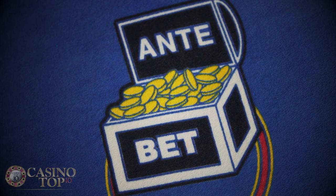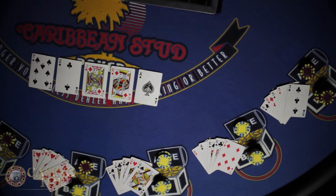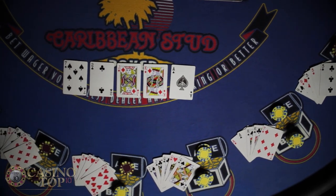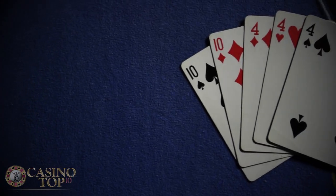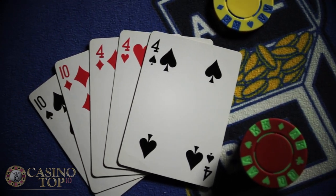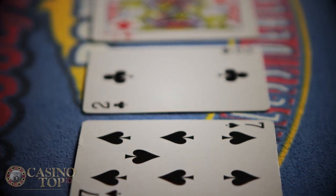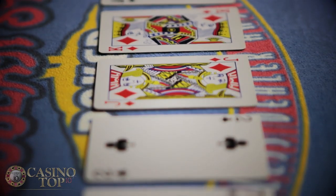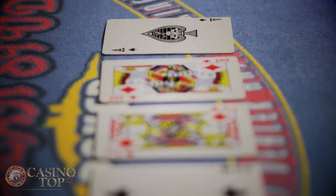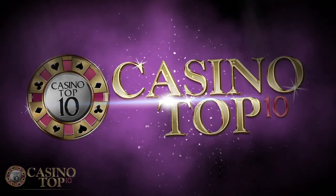You can also make a bonus bet in Caribbean Stud. Most casinos have a progressive jackpot that pays out when you hit a royal flush. Betting the bonus makes you eligible for the jackpot and also pays out on premium hands, usually a straight or better. The payouts on the side bet and the raise bet vary depending on the casino, but they're usually posted either on the felt or on a card right on the table.